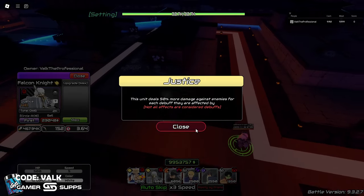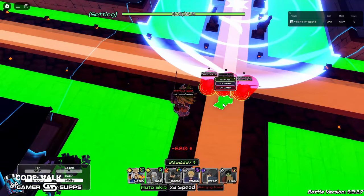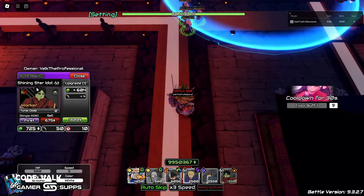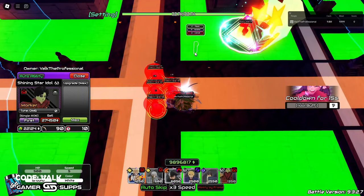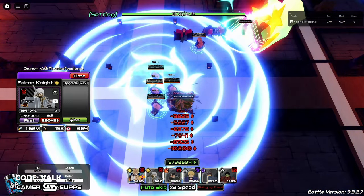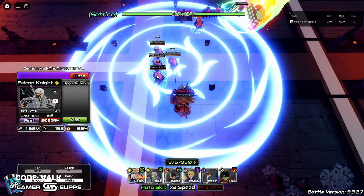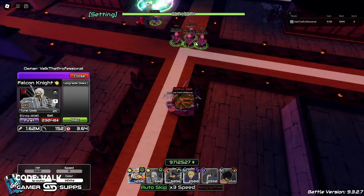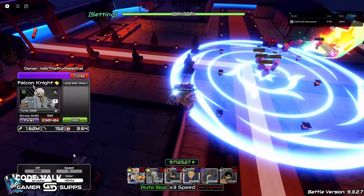He has Justice — this unit does 50% more damage against enemies for each debuff they're affected with, so we can spam the hell out of him at the very beginning of a stage for some really good damage. With four of them, without Justice, it's 1.62 million on a 3.64 SPA — insane for the cost. They cost like next to nothing to actually max out. This is really really good.